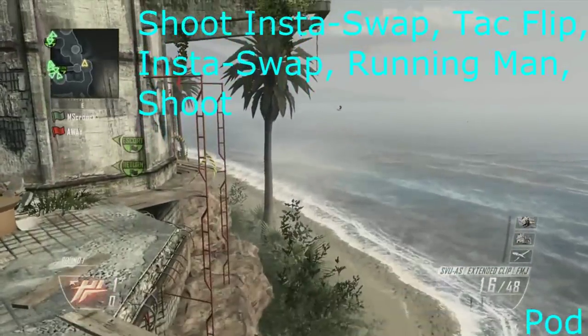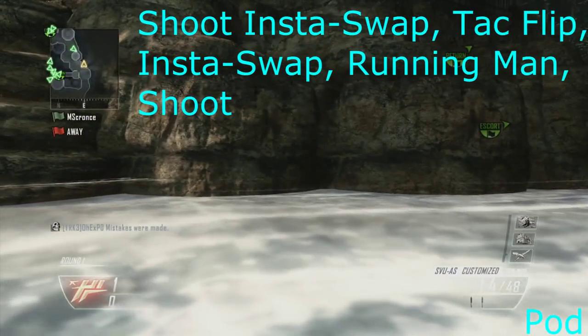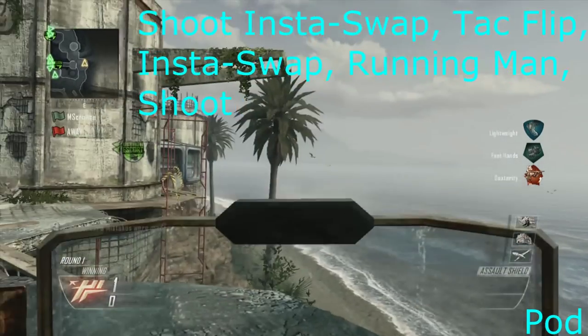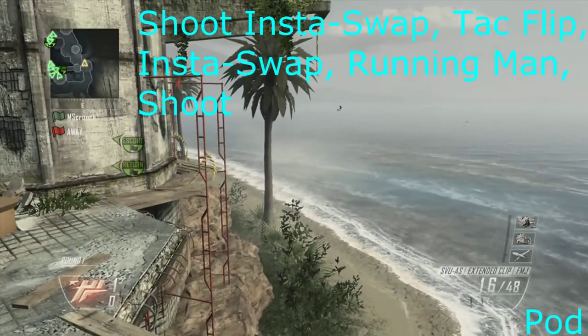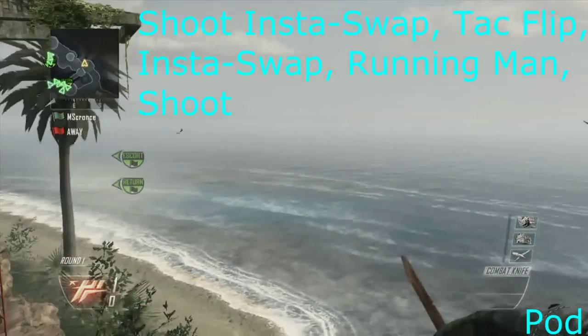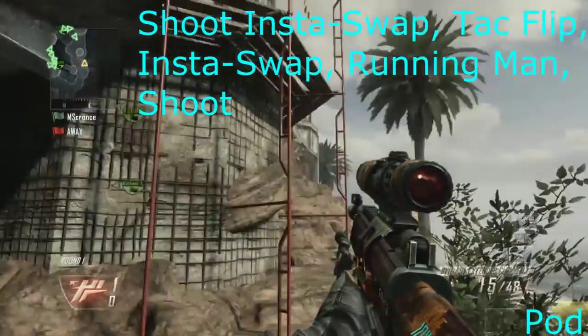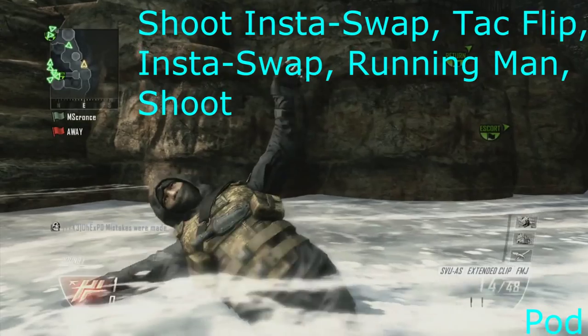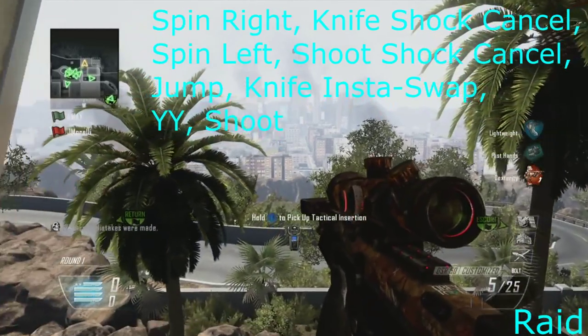On Pod and Vertigo, I didn't actually get a kill cam — it was just taking way too long and I was just getting bored because I think about half these maps I did all in one day. So on Pod, you just put the right shield down, you shoot with the SVU or XPR, insta-swap to attack knife flip, and then insta-swap again, then running man, and then shoot. I just slowed it down here for you guys so you can see it a bit better.